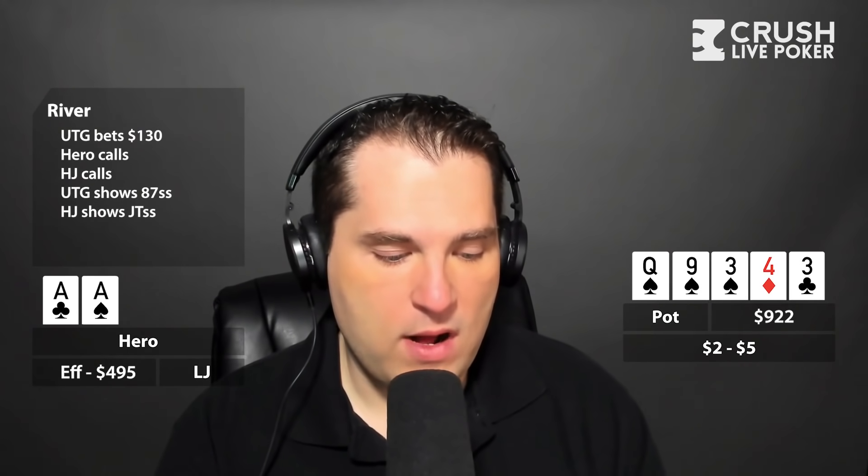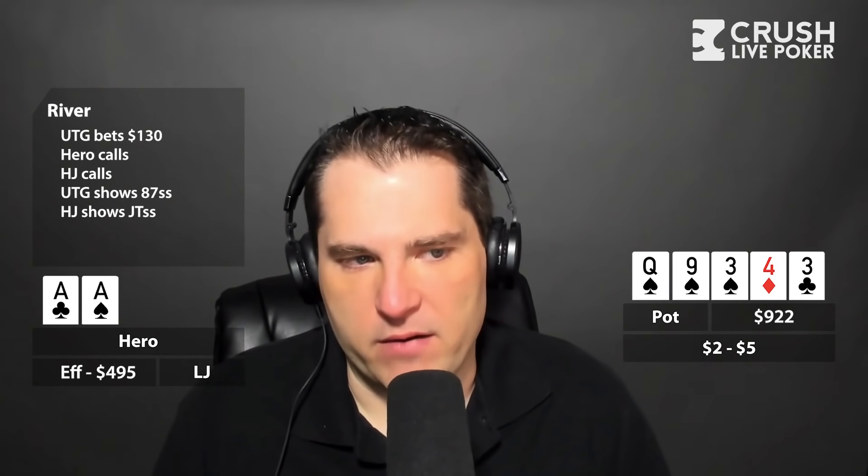Hero calls, and then the hijack snap-calls. Under the gun has seven-eight of spades — a small flopped flush. The hijack has jack-ten of spades. Two flopped flushes, and hero had the nut flush blocker. Pretty crazy.